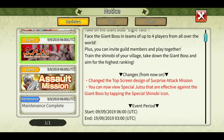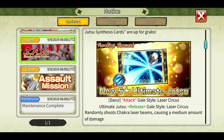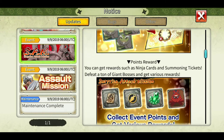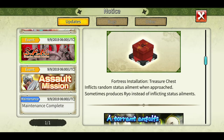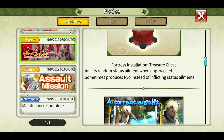There have been some design changes in Sand number 21. We have a new jutsu ultimate of Darui — release type laser circle that randomly shoots chakra laser beams causing a medium amount of damage. We also have a new fortress installation with random status elements when approached, sometimes producing a reall instead of inflicting status. We will test it out later in the video.